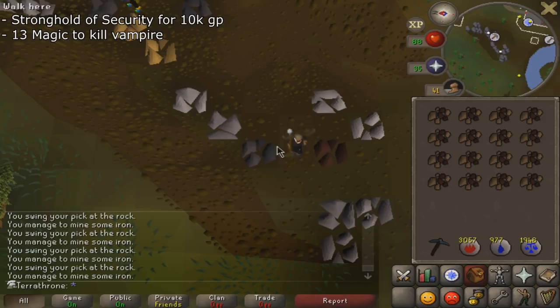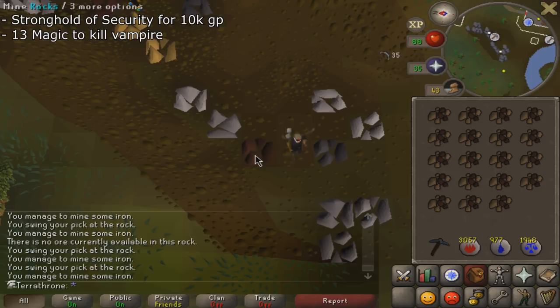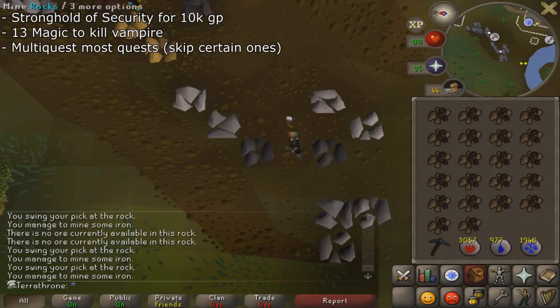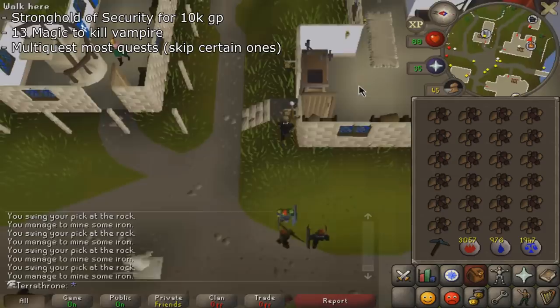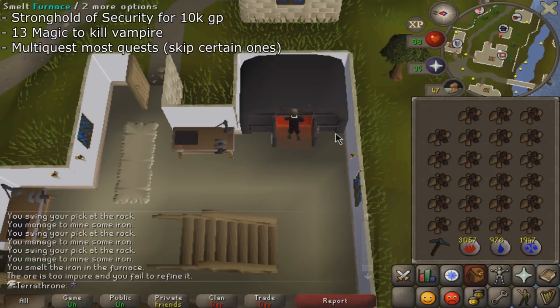You want to get yourself up to 13 magic by using Wind Strike, Water Strike, Earth Strike, etc. on pretty much anything you want to kill — it should happen very quickly. After that you should be all set to do all of the quests other than Dragon Slayer. There are a fair amount of free-to-play quests that give decent XP to start: the Knight's Sword gets you straight to 29 Smithing, the Restless Ghost gets you to 9 Prayer, and Vampire Slayer gets you straight to 20 Attack.